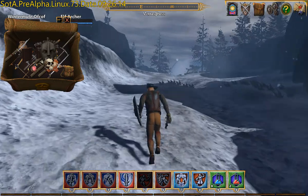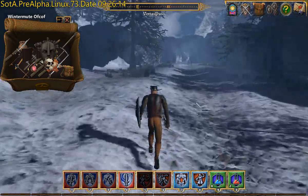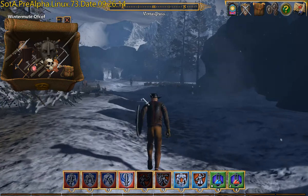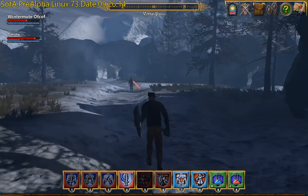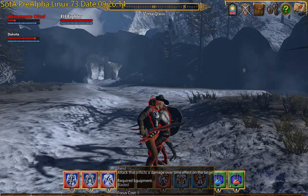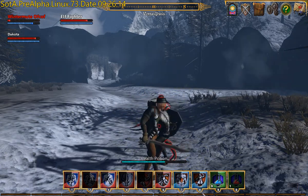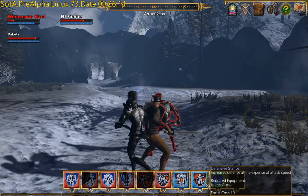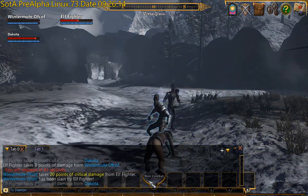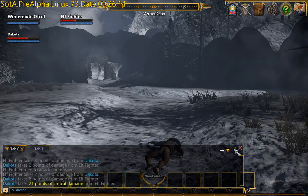Let's go and have another look at what's up ahead. There are some more bad guys. I can't remember why I left my inventory open — I can't actually see what my stats are. Let's have a look at these bad guys: Elf Fighter. I don't think I'm doing a lot of damage here — possibly because I'm not standing in the right place. One of them runs away because he's getting damaged, and I'm dead. Then they both gang up on my brother. 21 points of critical damage, 19 points of damage, 17 points of damage — one of these fighters is a bit of a hard ass.